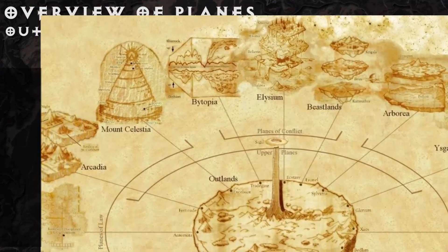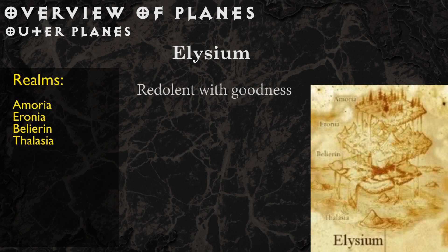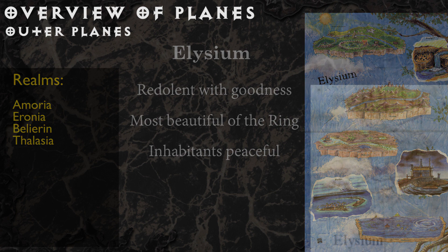Elysium is a plane with no order or discipline, but rather a driving nature towards good. The land is fertile, and the natural beauty is unsurpassed among the outer planes. All petitioners live in abundance and peace. The four realms are Amoria, Eronia, Belierin, and Thalasia, each filled with impossibly beautiful landscapes and interlinked by the great river Oceanus.